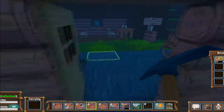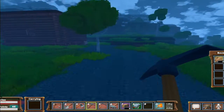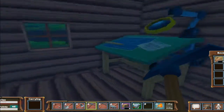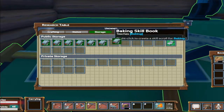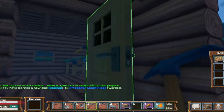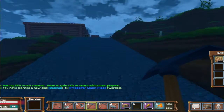I'm going to throw this book down in the town hall so other people can have access to it. We are going — I'm so excited! Right now I'm at about 150 skill points a day approximately, and I know you can go much higher. I right-click to use the book and now I have baking, with 46 skill points left. I also got more property claim flags — cool. Let's see if we can get some baking stuff done.